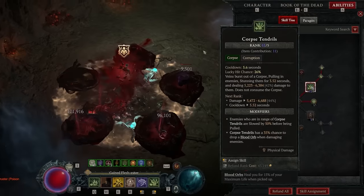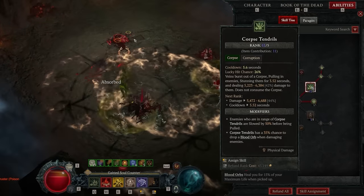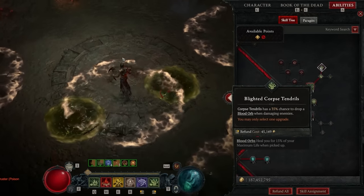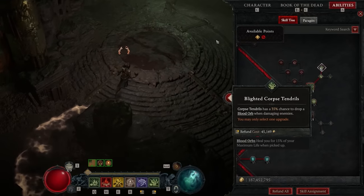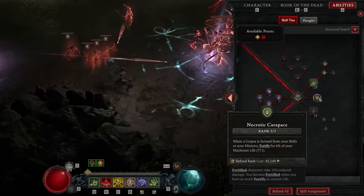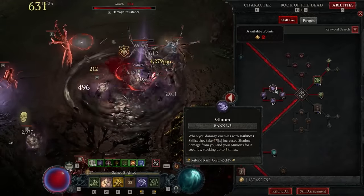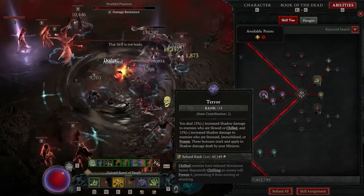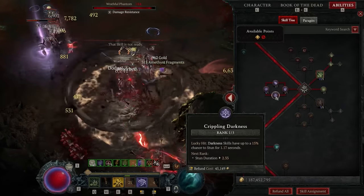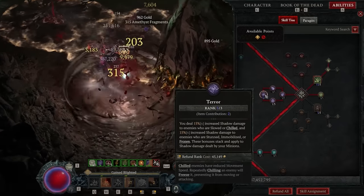We're going to be putting one point into Corpse Tendrils because we're actually getting plus 11 from gear, so these extra points are not useful. We're going to be taking Blighted Corpse Tendrils because we're going to be getting our vulnerable from other sources, so a little bit of healing — why not? Three points into Necrotic Carapace for extra Fortify generation, three points into Reaper's Pursuit for the movement speed, three points into Gloom for a big damage multiplier, and then three points into Terror for another big damage multiplier.